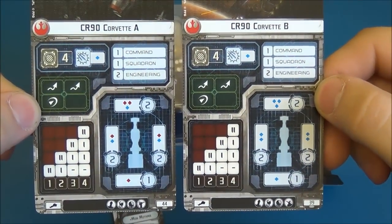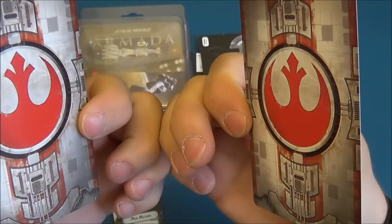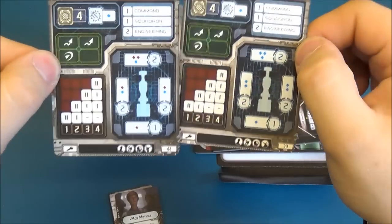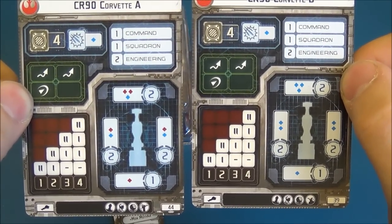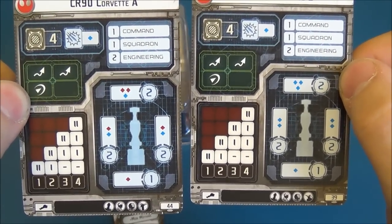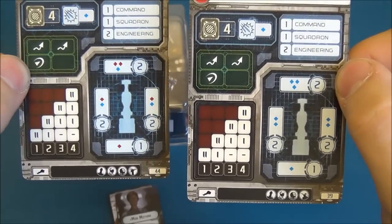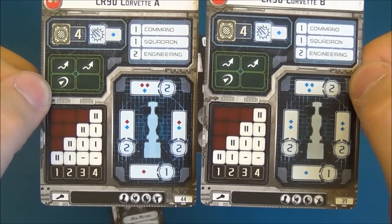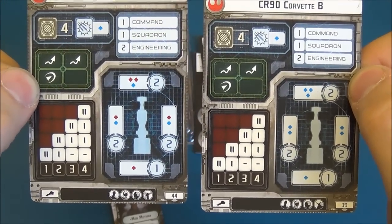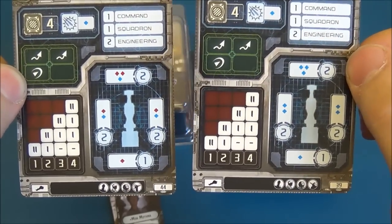We saw these in the core set, so there's nothing new or different here. The printing on them looks exactly the same. The differences between the two: the Corvette B has an ion cannon upgrade, whereas the Corvette A has the turbolasers. For the points difference, really what you're paying for are the dice — the Corvette A has red dice on its armament, whereas the Corvette B is pure blue.